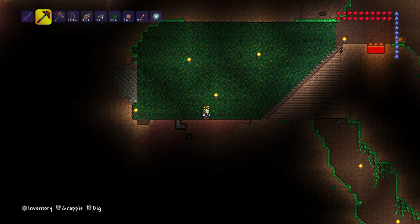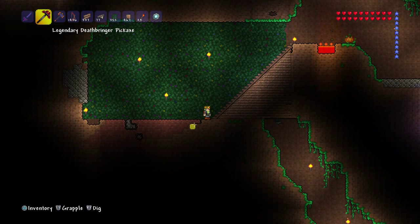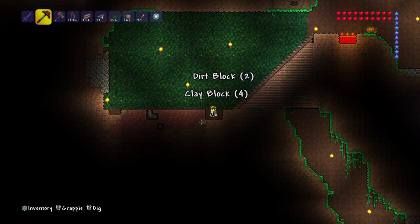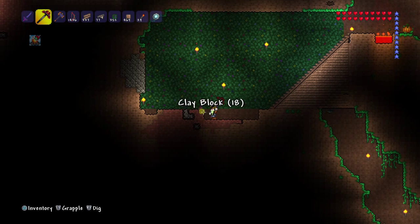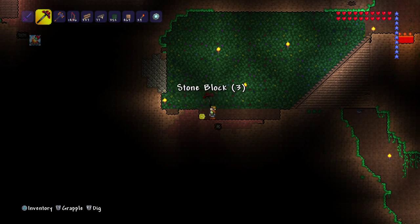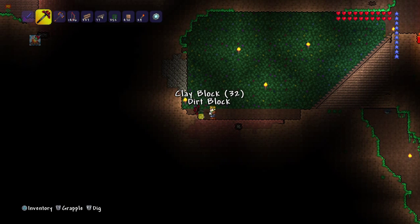Let's see what I can do. I believe for the fire blossoms, I need to do this on the ground. So that's what I'm going to do. And I'm going to have to dig out this background wall as well, because it's ugly.